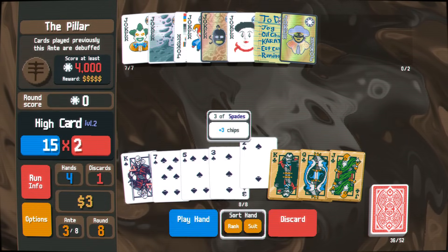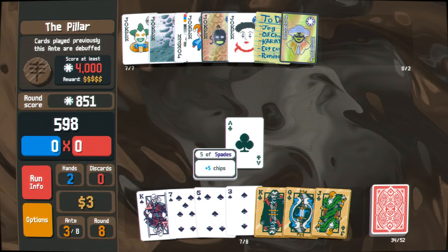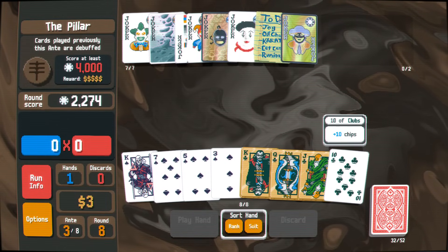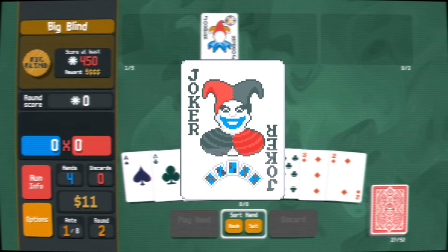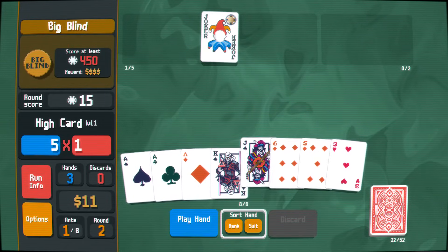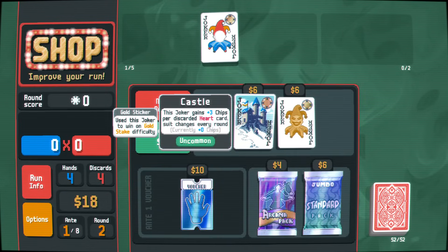Secondly, throughout the whole run it would be wise to try to transform your deck alongside your efforts to obtain a chip, Mult, and Multiplier source. This is usually done by picking a hand type that you prefer and sticking to it, leveling it up through Planet cards and using Tarot cards to make it more likely to hit that hand type. As an example, let's say you want to build your deck around Flushes, which is very common. If you have the Crafty Joker, which gives 80 chips every time you play a Flush, and you've used two Jupiter cards leveling up your Flush, then using Tarot cards to convert as many cards as possible to Spades is a great strategy while going through the blinds.